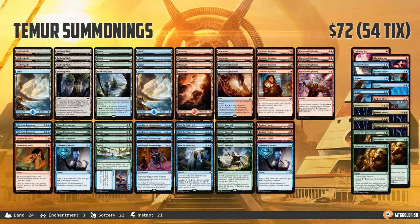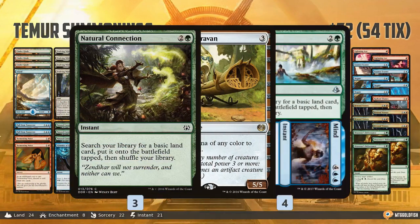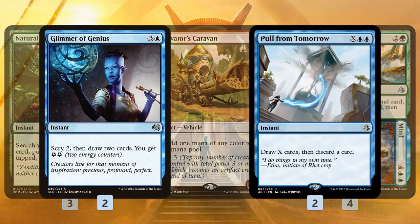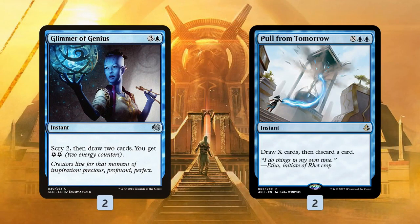First off, Teamer's Summonings — the classic Metallurgic Summonings combo deck — not a ton of changes here. The big one is we trim down a Natural Connections and cut the three Cultivator's Caravans for Spring to Mine. Spring to Mine is basically a Cultivator's Caravan that triggers Metallurgic Summonings, and also has the upside of Aftermathing, which makes us a 6/6 at instant speed with Metallurgic Summonings and draws us two cards. The only other change: Pull From Tomorrow over a couple copies of Glimmer of Genius, down from 4 to 2. Pull From Tomorrow is just super good with our ramp — it can make us a 10/10 token and completely refill our hand. Fairly minimal changes here.